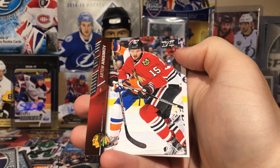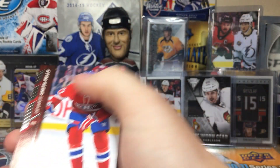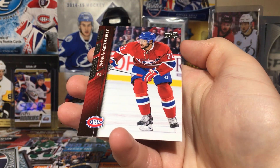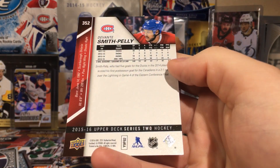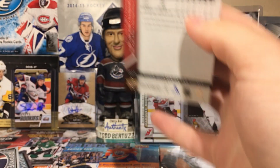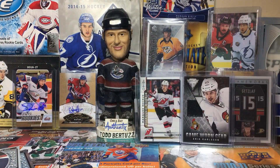Paul Martin, Chad Johnson — if I pulled the Connor canvas, I'd make some big thing out of it. Artem Anisimov, Ryan Kesler, and Devante Smith-Pelly of Montreal — he was on Anaheim, Montreal, and New Jersey, and then became a Stanley Cup champion. And that's the blaster of 2015-16 Series 2.